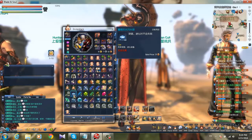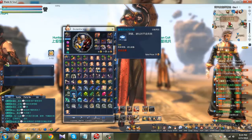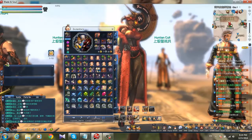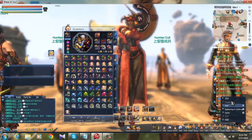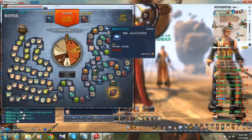With this blue material you can fuse your weapon without fail. It's a little bit hard to get, but I will show you how to get it. First of all, you can get it from some events like this roulette event as you see here.